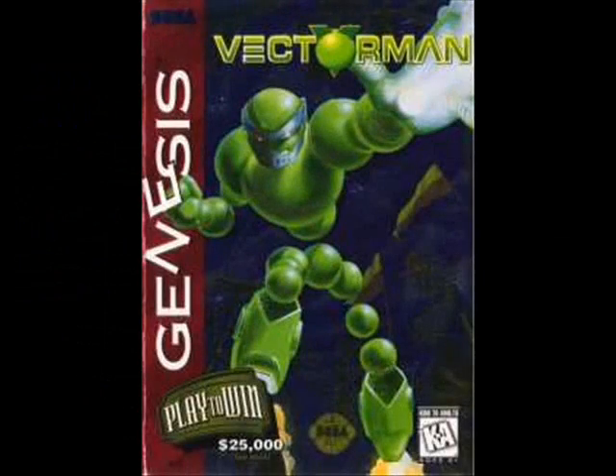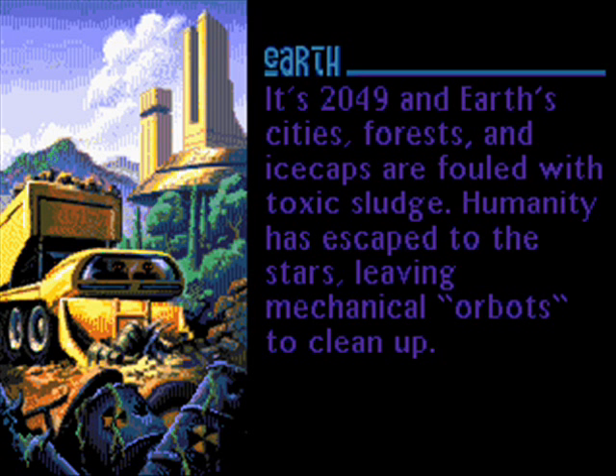Vector Man was a platform shooter released for the Sega Genesis by Blue Sky in 1995. It takes place in the year 2049. The planet Earth has turned into a shithole due to all the pollution, so all humans are sent to other planets while these robots made out of orbs called Orbots clean everything up.